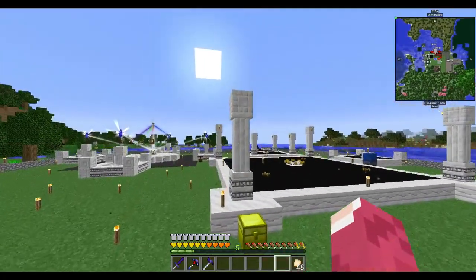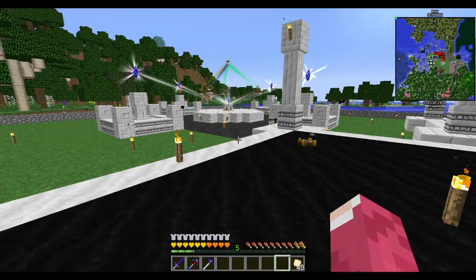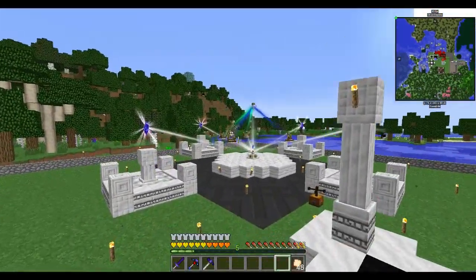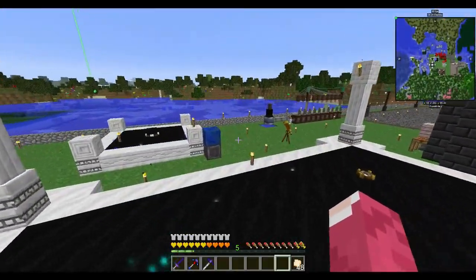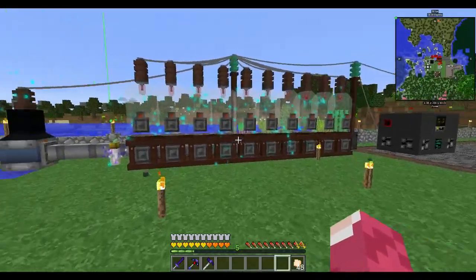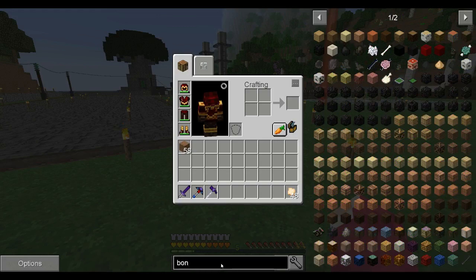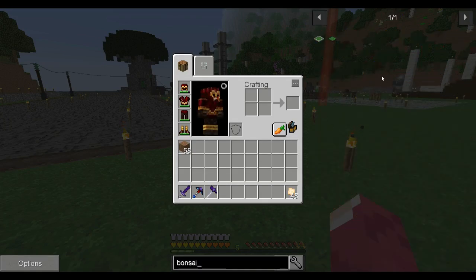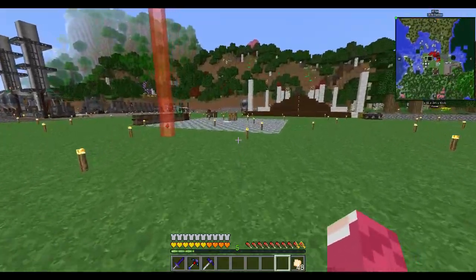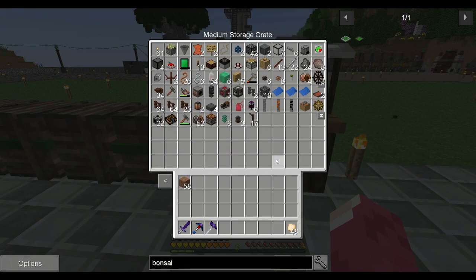I'll get rid of the attunement ritual — we don't really need that. I'll push that back a bit, we have two crystals, I'll put the other crystals there and move that. Put it back there — that's better so we have more room. I'll start putting some hopping bonsais in, which we can actually take a look at before we end.